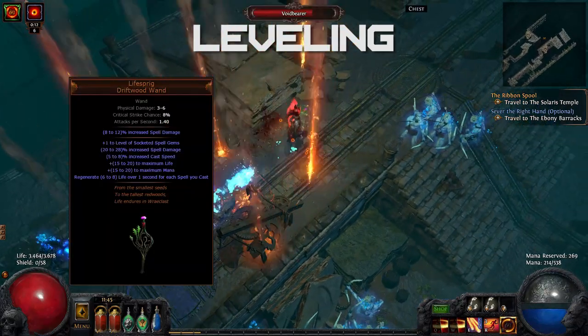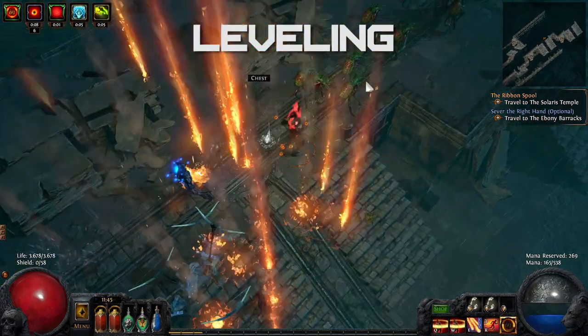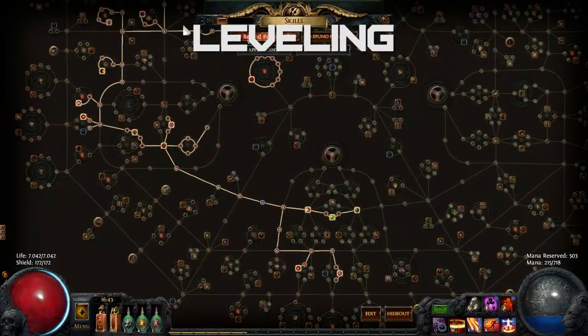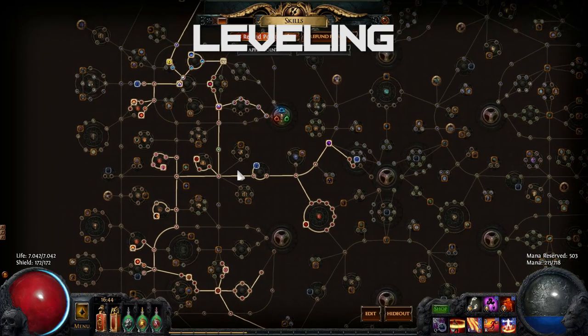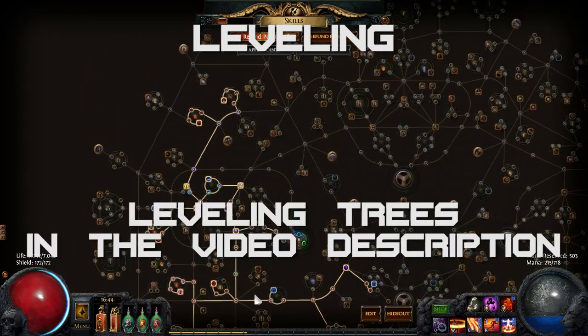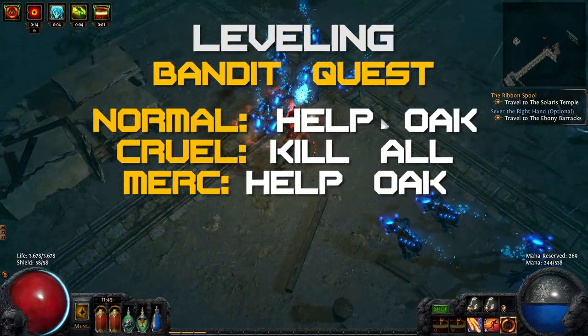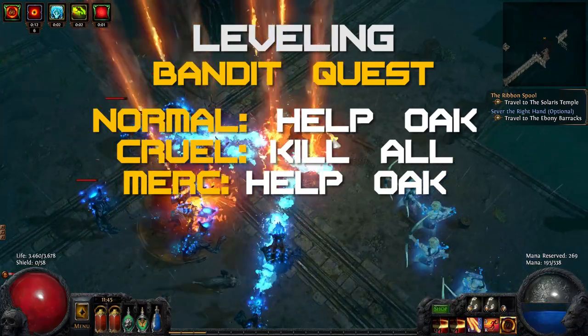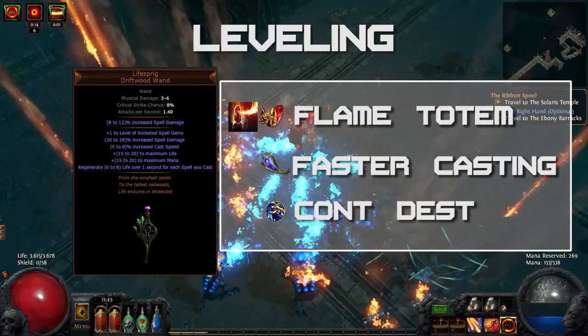To level this character I bought a Life Sprig for one chaos and a Reverberation Rod for another chaos. I then started to travel through all the life regeneration on my planned tree, so that at level 65 I would have enough regeneration to switch to Righteous Fire. You can find a few leveling passive trees in the video description below. For bandits I helped Oak in Normal and Merciless and killed all bandits in Cruel. Into the Life Sprig I put Flame Totem, Faster Casting and Controlled Destruction.